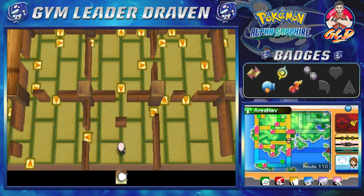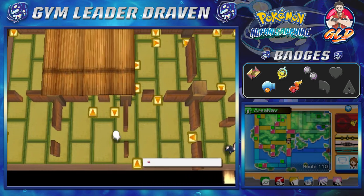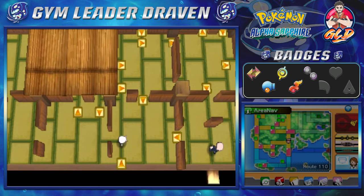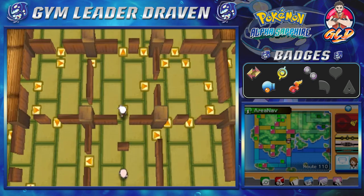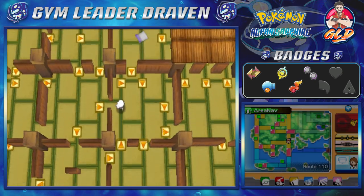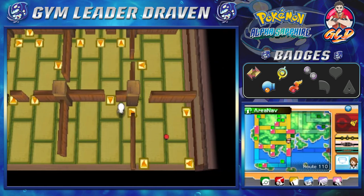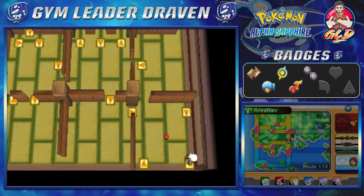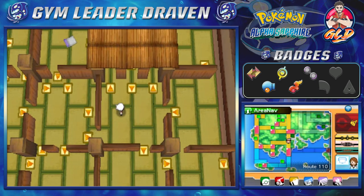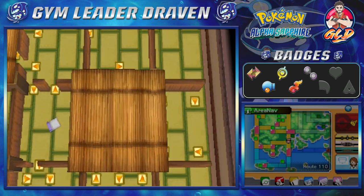Our sworn enemy, the spinny tile things, are here. I really wish I could use a speed button to get by here, but I chose to use the capture card for this game, so there's no speed button. Even if I used some speed-up process, you guys probably wouldn't like it, so I'm not gonna do that.